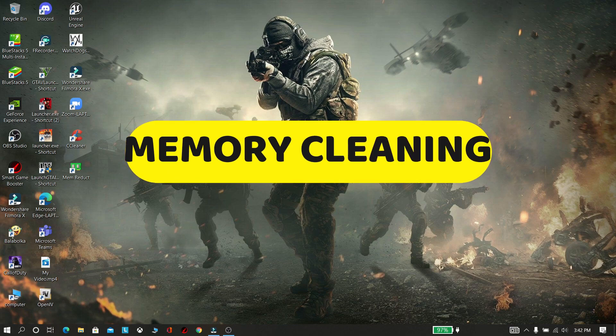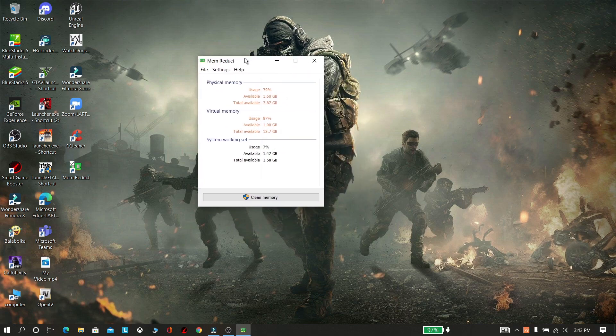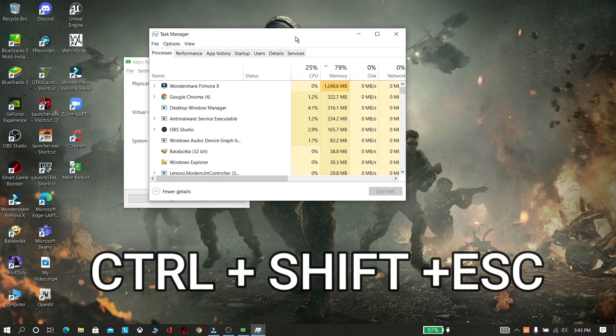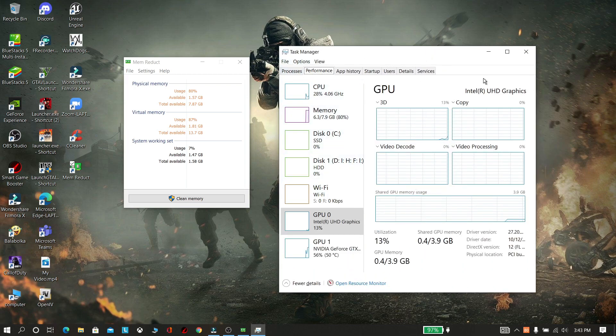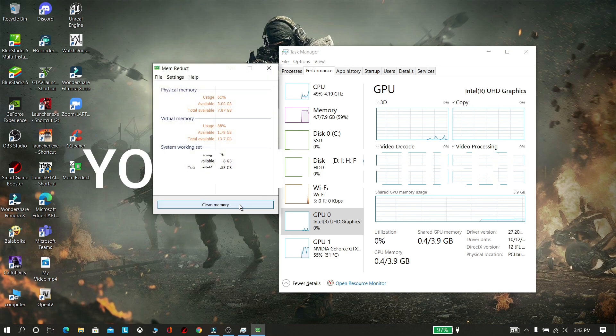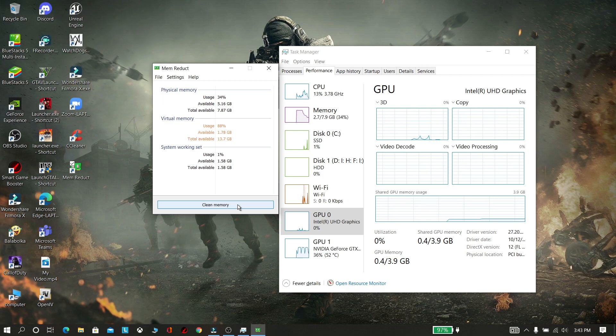Now the last and final step is memory cleaning. Download and install this software from the description and open it, then keep it aside. Now press Control plus Shift plus Escape and click Performance. Now click Clean Memory more than 4 times. Memory usage was reduced from 5.7 GB to 2.7 GB — nearly 3 GB RAM usage was reduced. It is amazing to see that.